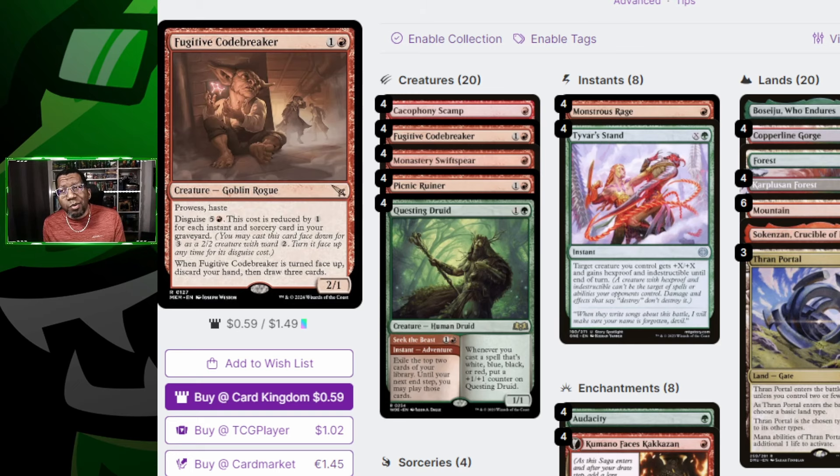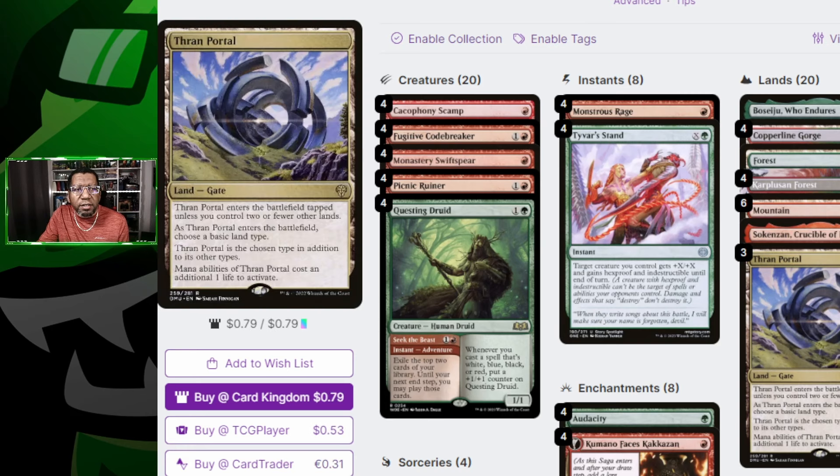How important is it when you already have Questing Druid? Not sure, but it is another good early creature to play. Overall, solid addition — nothing else really changes a lot on this list. It's mostly fine. The core cards are the same; Tyvar's Stand versus Giant Growth seems to be the main difference. As far as lands, you can play three or four of Thornwood Falls — depends on how much you love it. It's hard to play none since you don't have a ton of untapped red-green lands early, but you do get an upgrade from Fugitive Codebreaker.